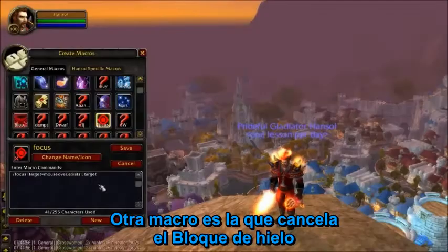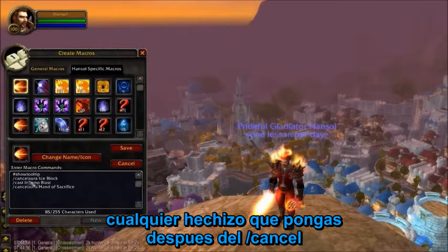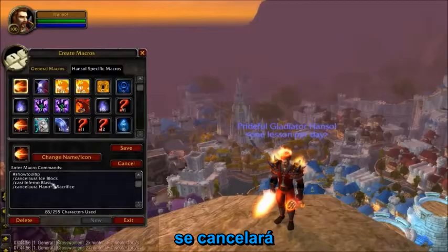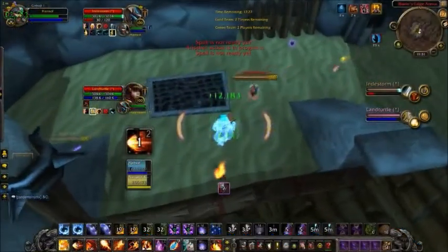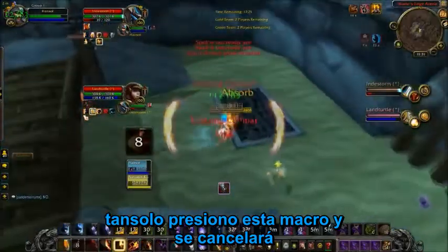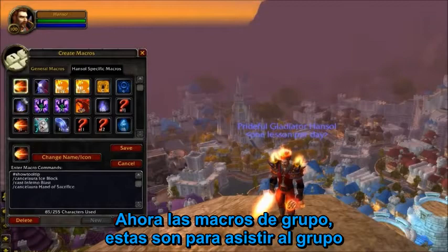I also have a cancel aura Ice Block macro. Whatever spell I add slash cancelaura Ice Block to will take me out of Ice Block. So if I'm sitting in Ice Block and want to come out preemptively, all I have to do is press my Inferno Blast — it'll bring me out and I'll get my proc.